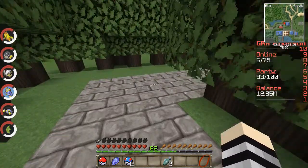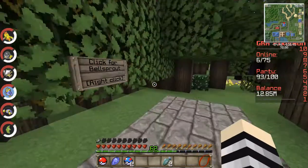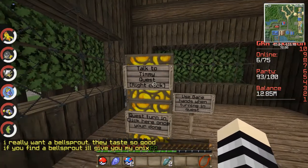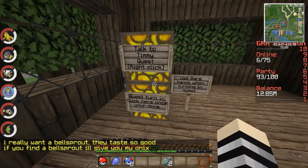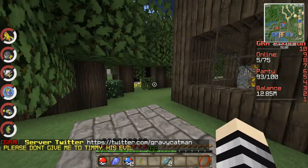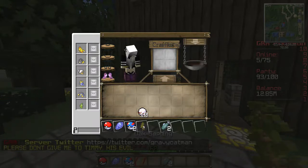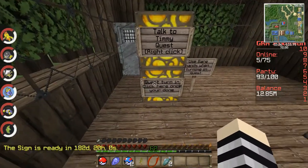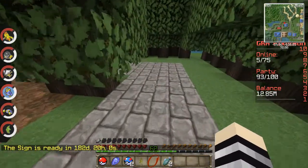Over here, there's a quest. It says 'Click for Bellsprout.' If you come in here and use your right hand and talk to Jimmy, he says 'I really want a Bellsprout — if you find a Bellsprout I'll give you my Onyx.' Come over here, find a Bellsprout. We got a tree — we got a tree. Turn it in. Looks like I have a cooldown time. When you turn it in, you actually do get an Onyx — so that's cool.